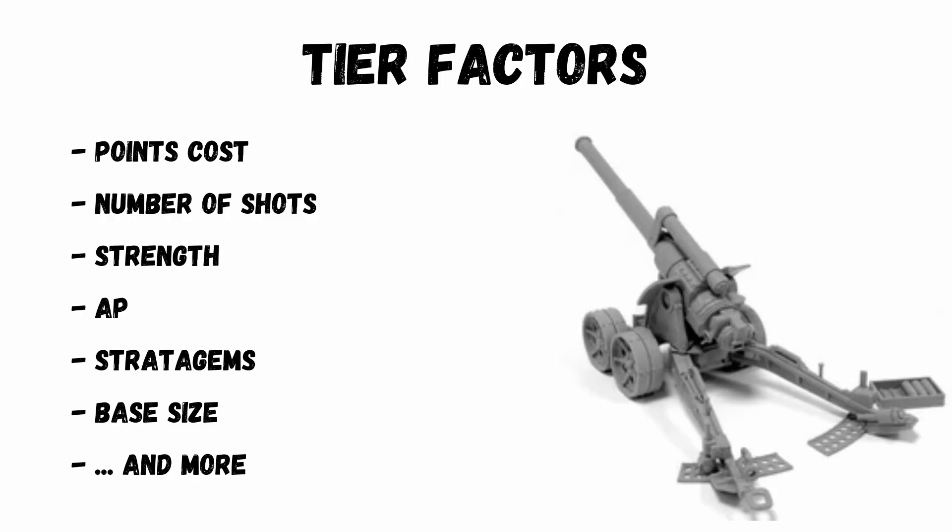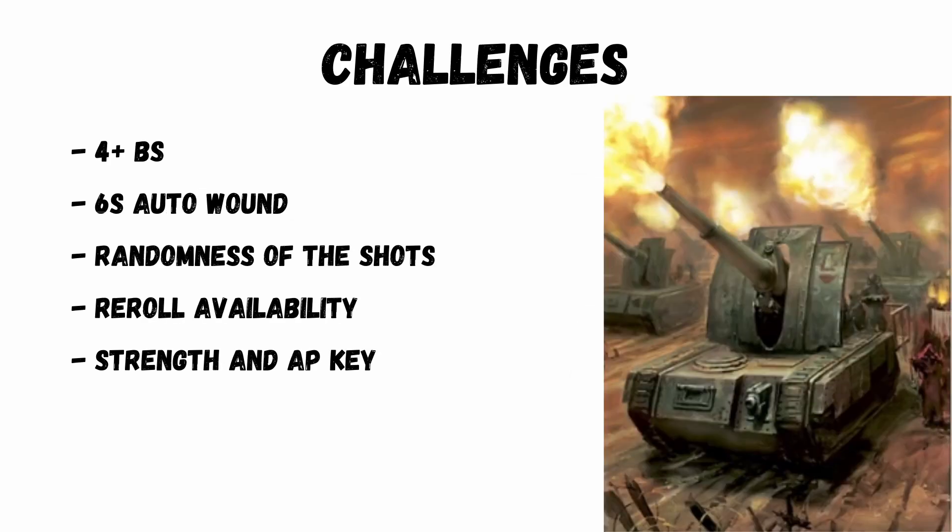Let's look at the factors I'll be using in the comparison — things like points cost, number of shots, strength, strats, base size, and a few other things. Guard only hit 50% of the time anyway, and auto-wounding sixes only on 16%, so anything you can do to get more dice or reroll anything massively helps. The strength and AP of guns ultimately helps most with the conversion to damage.